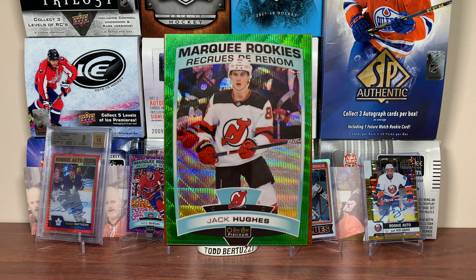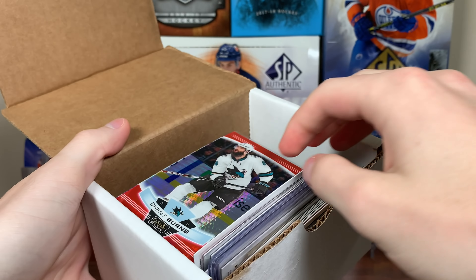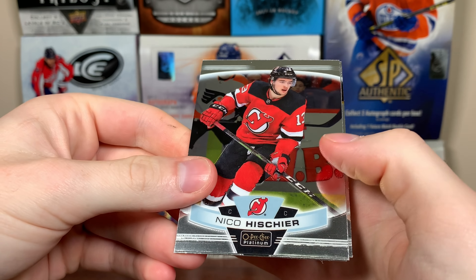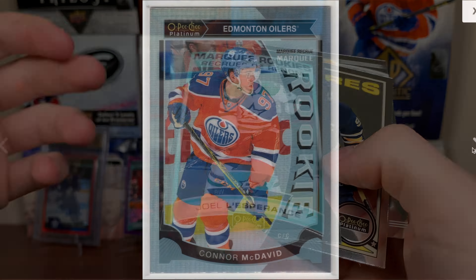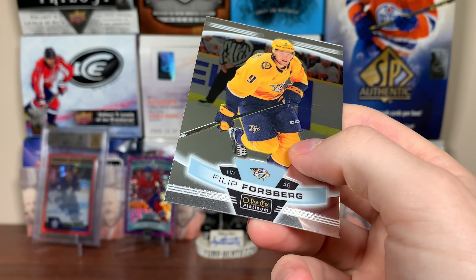I have one good platinum card. I've never pulled Emerald Surge - I've been opening platinum since it came out in 14/15. My lowest numbered platinum card is probably a card numbered to 49. I have a crap ton of violet pixels for whatever reason. We're looking for Cale MacKinnon, Quinn Hughes, Jack Hughes, Adam Fox, Carter Verhege. The bases for this year are great, but the McDavid rainbow - all the backs are just badly off-center.